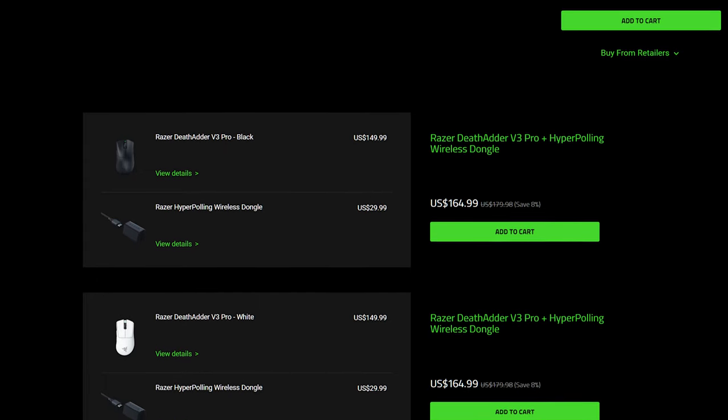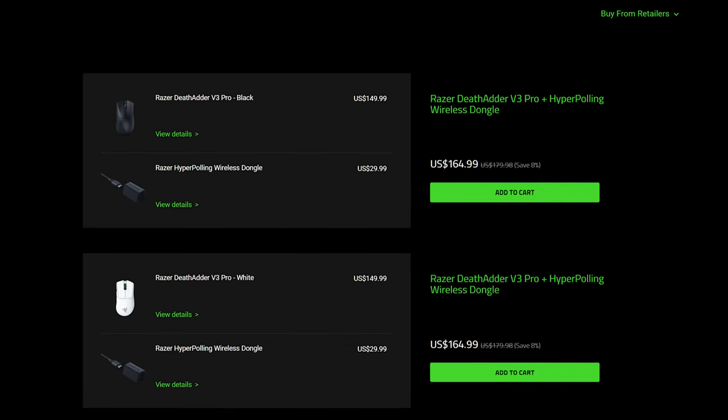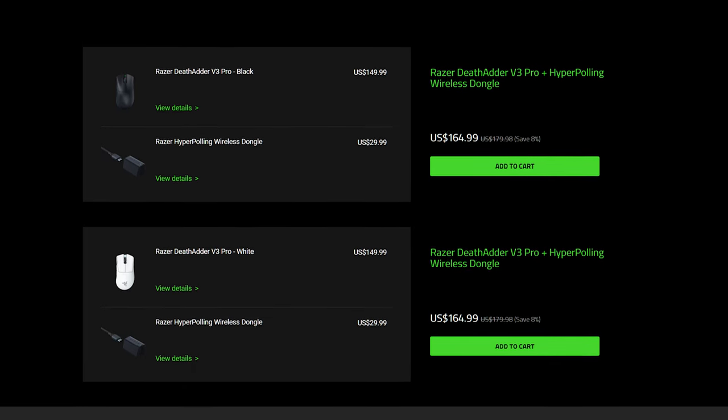Or if you want to upgrade to the 4000Hz polling rate, you can get the mouse and Razer's HyperPolling dongle bundled for $165. Now, $150 for a mouse is no joke, and makes this the most expensive mouse I have ever used. It puts it in a weird place in the market where the majority of its competition — of which there's a lot — is coming in at way lower prices. That means this mouse needs to be something really special to justify that pricing. So, is it? Let's find out.